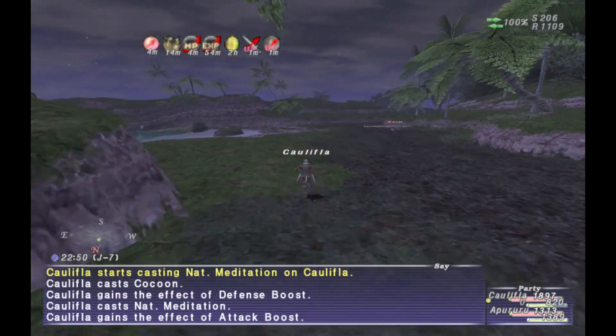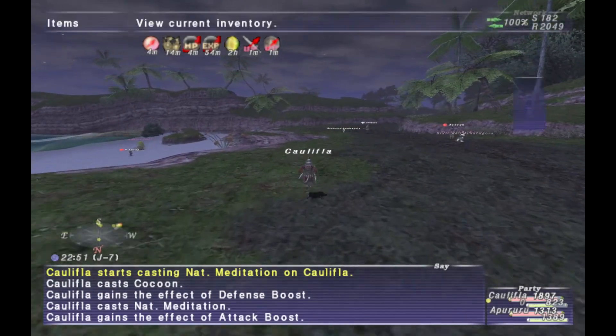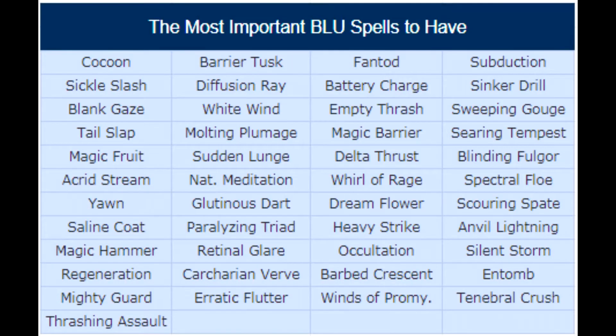I have two separate lists here. One is essentially the spell list that you really need to have in FFXI nowadays. With level 119 and what you can do with Blue Mage and all the different job traits you can get from setting spells, this is really the required list, and you really want to go over this list and make sure you have every one of these spells to make sure that your Blue Mage is set.